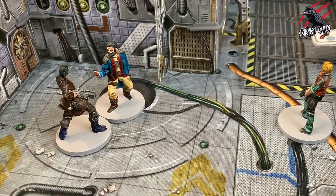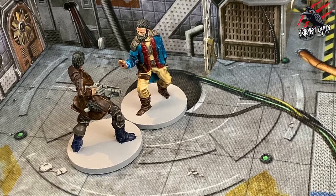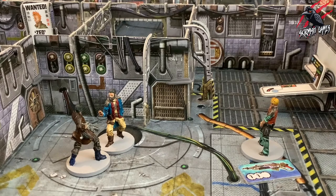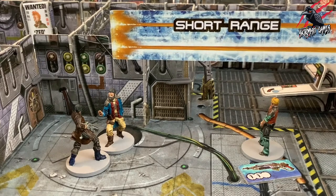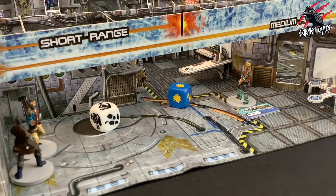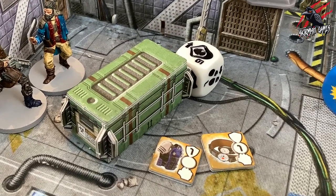There are some rules for shooting at engaged characters. Characters engaged with each other are constantly moving and make for difficult targets. At short range, you can freely pick your target — you are close enough to aim straight. At medium or long range, after rolling to hit, you must roll the chance die to determine which of the combatants you have hit, even if one of them is your own character. Modifiers such as cover and armour are worked out based on the actual target hit.